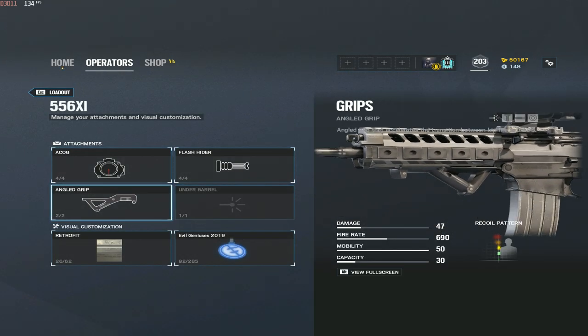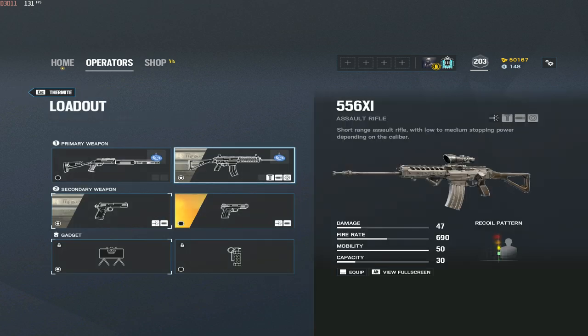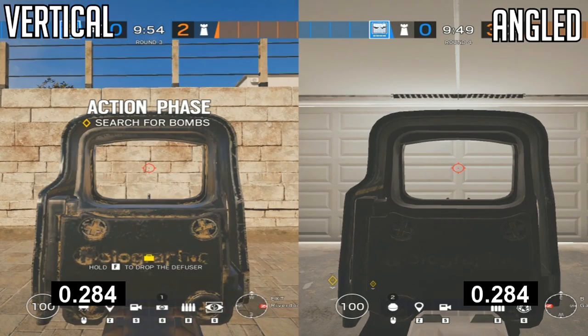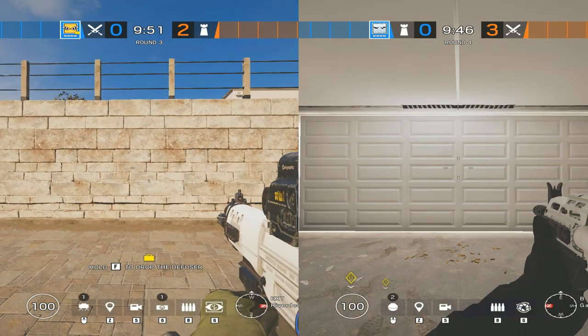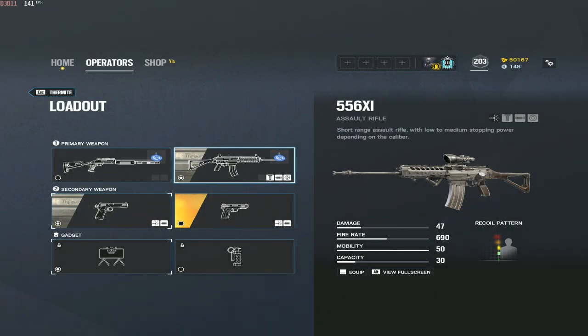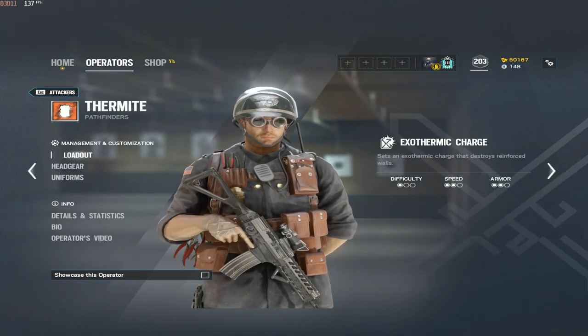I forgot to mention: for the angled grip, you zoom in faster. With the vertical grip, you don't zoom in as quickly but it helps reduce recoil. I'll have a video on screen showing the specific times it takes to zoom in with each. Generally, the angled grip is better for aggressive players and vertical grip is better for holding lines of sight. I'd recommend trying the holographic on Thermite if you haven't — it hasn't gone well for me but give it a shot.